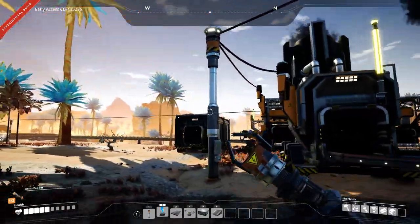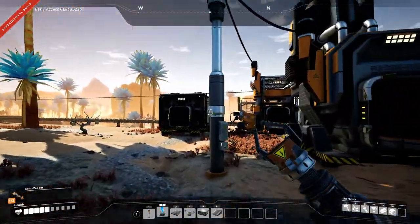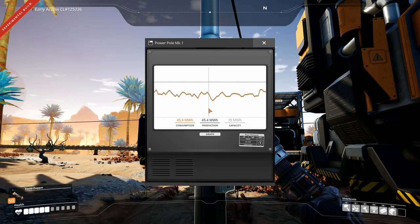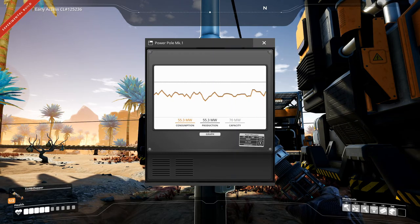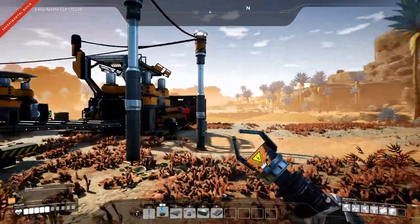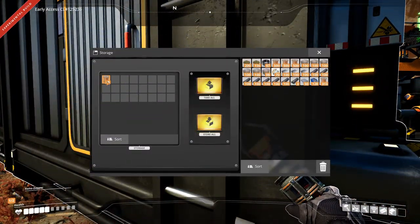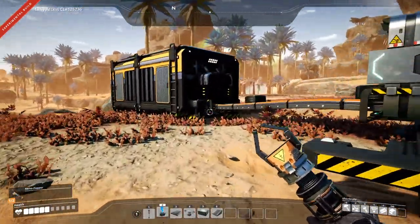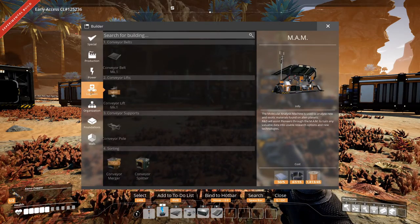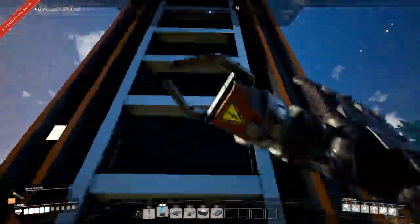We have 70 megawatts of power and we're using around 55, so we're using basically all our power at the moment, but we can set up some more. We have rods, screws, concrete, iron plates, wire, and cable being produced in this mess of a factory. Let's try climbing up here and have a look to see how messy it actually is.